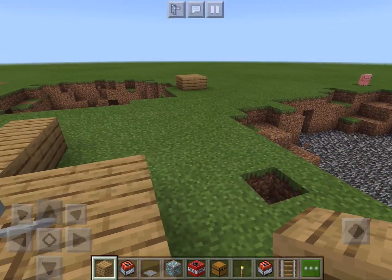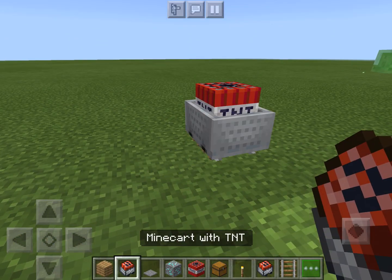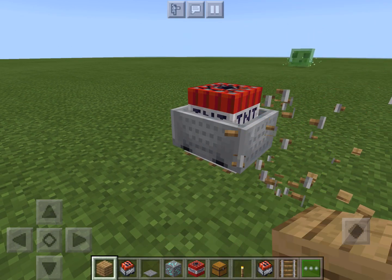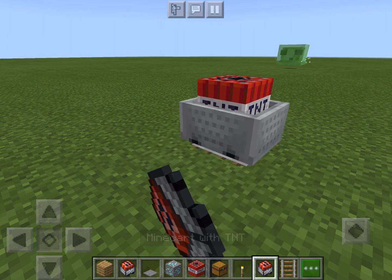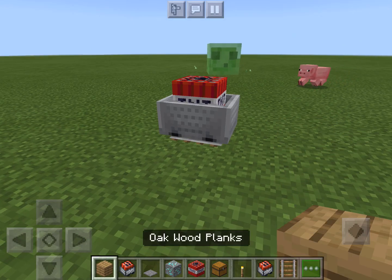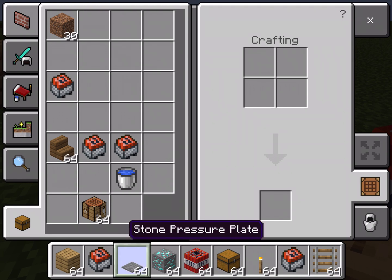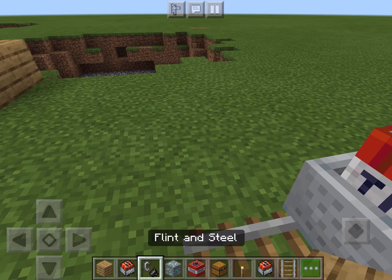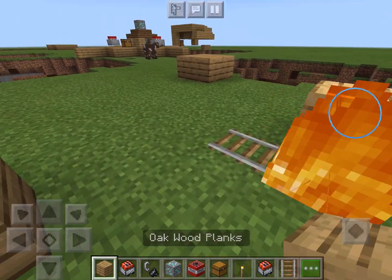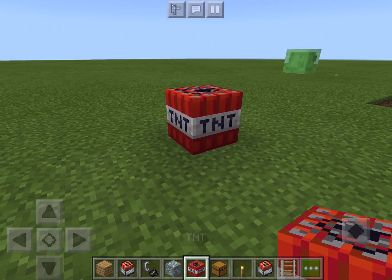Another thing you can do, which I can't do in Bedrock edition, is place a bunch of TNT minecarts at the bottom — and when someone touches it, it'll just explode them. In Bedrock you can kind of trap them, but I don't even know how the minecarts work. That trap is better, and also you can kind of cannon yourself.